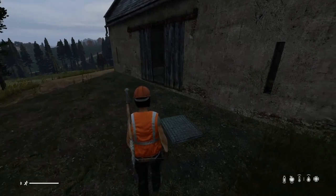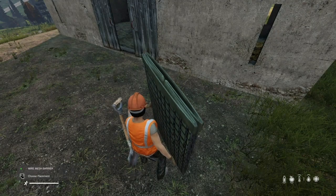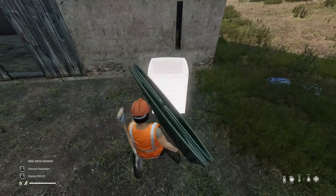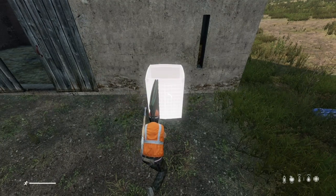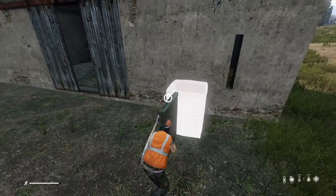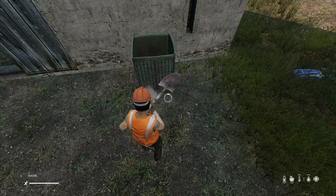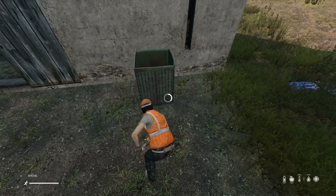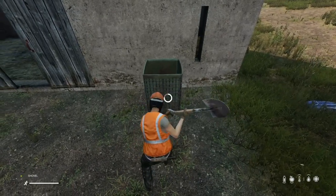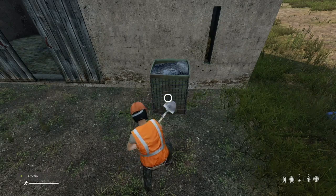First things first — what do you do with these wire mesh barriers? Just place them wherever you want. You'll see them around army bases and things like that. People can climb over them, but it's more of an aesthetic thing. Get your shovel and fill it up with gravel. They're quite handy to have around your base as a little bit of extra protection.